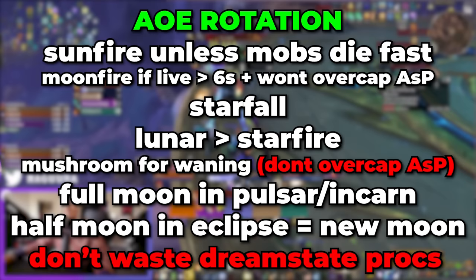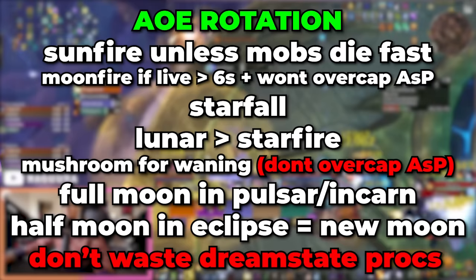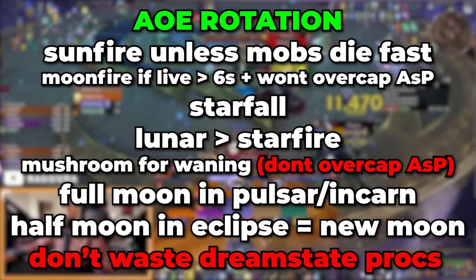You also shouldn't be wasting your Dream State buffs on AoE. If you just exited Eclipse and got your Dream State buff, don't immediately press Incarnation because you will be overwriting them. Same when you enter combat — if you start a pull you immediately get your Dream State buffs, so don't immediately cast Incarnation. Make sure you use those Dream State buffs first.